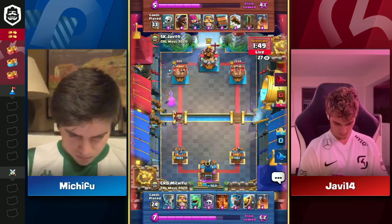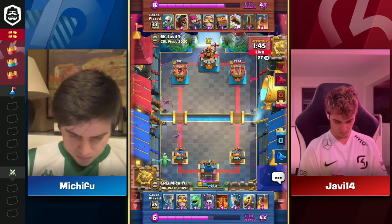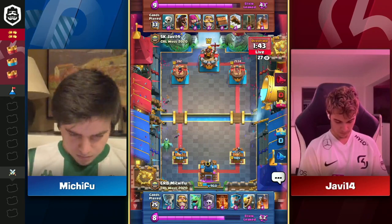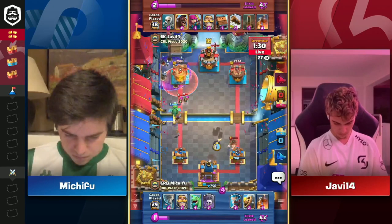They're still there — look at that King Tower. King Tower down to 960. That is definitely a number that you have to start paying attention to if you're Michivu. Javi needs to defend these Skeletons here.